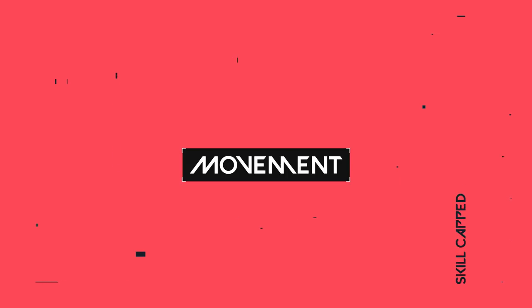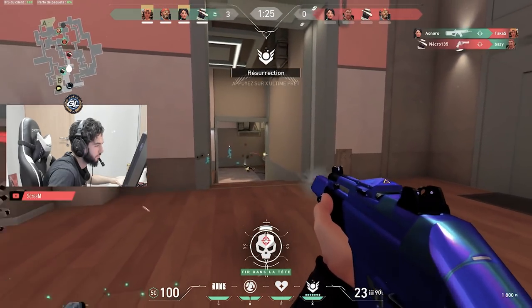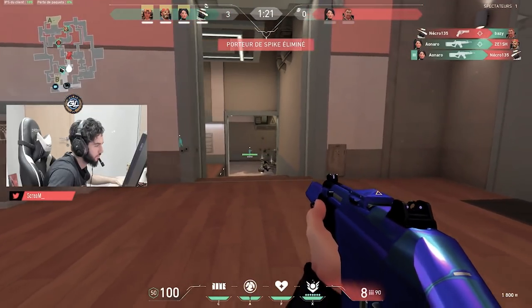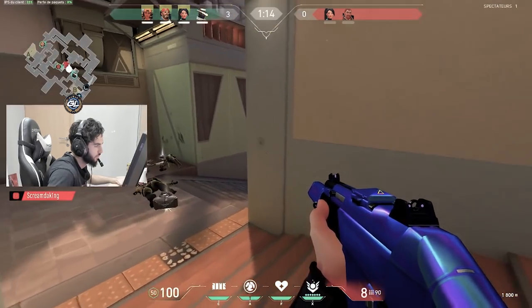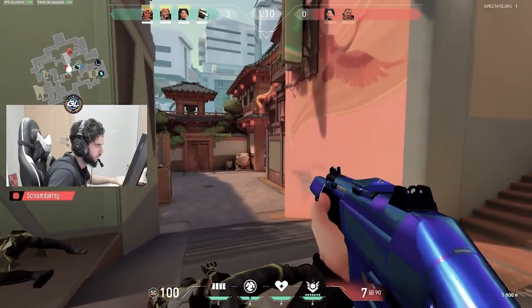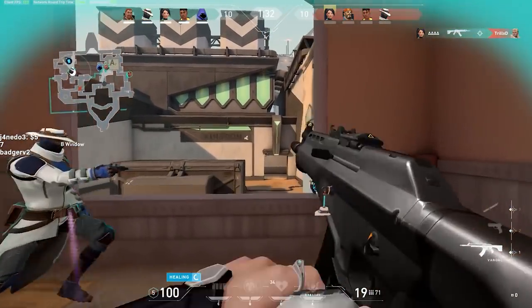Moving in Valorant makes these aiming techniques more complicated — you're often moving, and movement affects your aim. By mastering movement combined with your aim, you truly become an aim god. Starting with running: running is the normal movement state, and you receive a massive accuracy penalty for running or jumping while shooting. You never want to be running and shooting at opponents with weapons, as there's almost no chance your bullets will hit them.